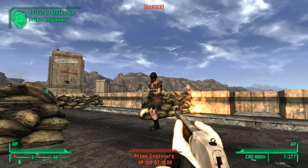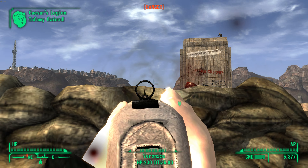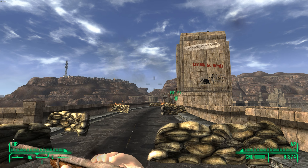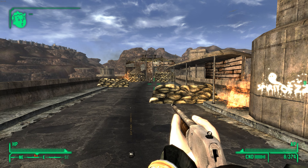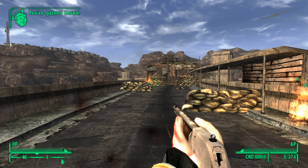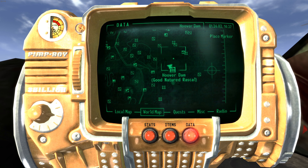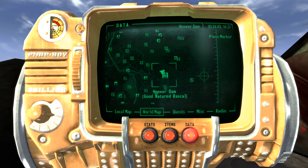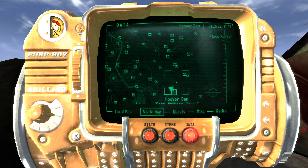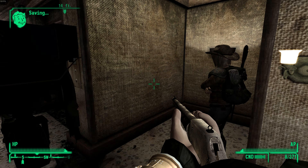Oh shit — did I just shoot that out of his hands? I did. Oh my God. That's an NCR sniper. The way this map looks is so weird sometimes. I feel like Caesar's camp is just so close to Hoover Dam — I don't know how they get away with that without having an all-out battle. It's all good though. This is where the NCR is going to become hostile to us — as soon as we install the chip, or destroy the generator.